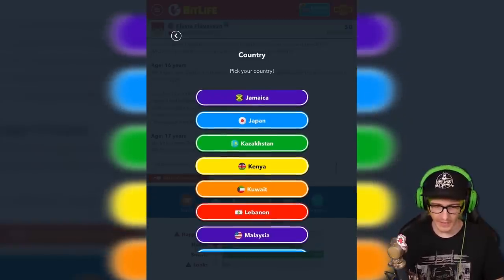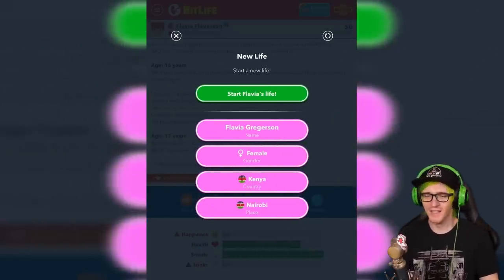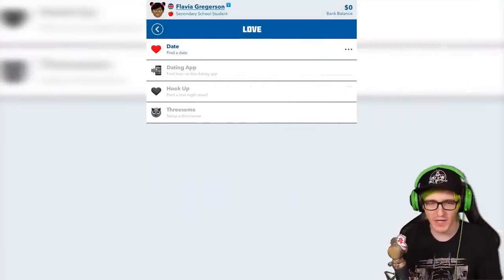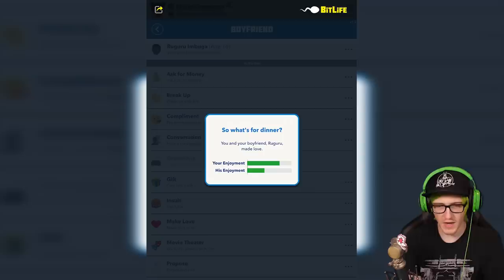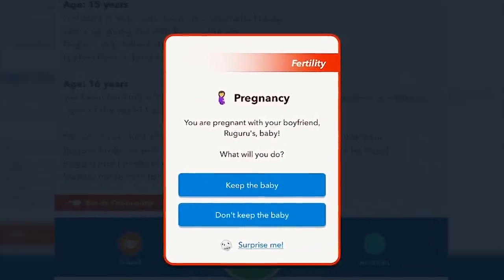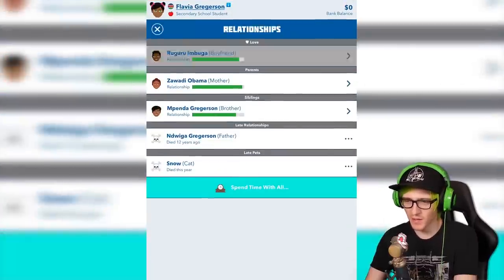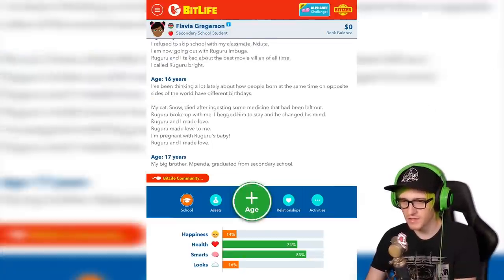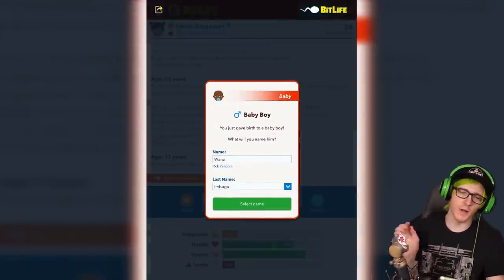There's Kenya. Okay, let's go there. That's where Flavia should live, for sure. I don't even know if this is going to work, but we are now ready. I did this as early as possible. There we go. So what's for dinner? Yes. It begins. Yeah, I don't think it matters. We can only have one baby per year, right? So let's do this.